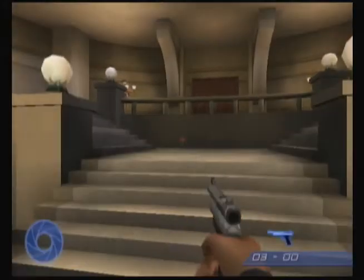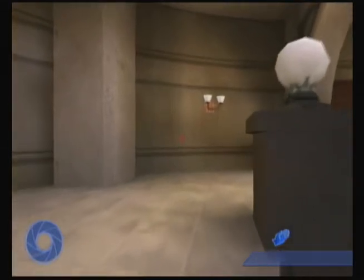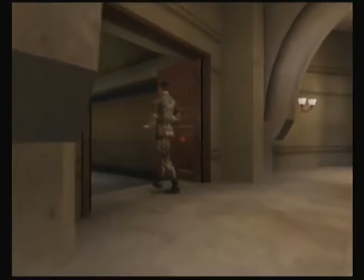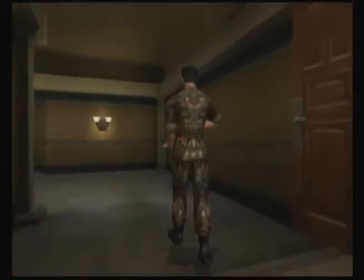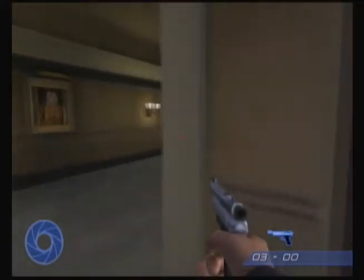That echoed clearly through the chamber. So for the first guard, instead of using a dart gun, I want to be a little bit sneaky. As long as you hold the crouch button, he won't notice you. Sneaking up, sneaking up, sneaking up. Throat — back throat punch!